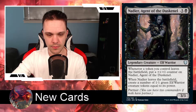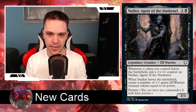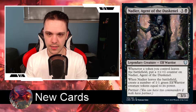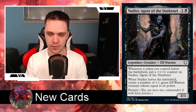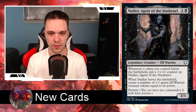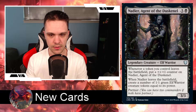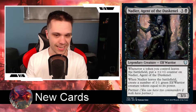Next up we have the black cards, and there's only three of them. First up we have Nadier, Agent of the Duskinnel. It's a six-drop black commander — 5 generic mana and 1 black, so six total. It's a legendary creature, Elf Warrior, with 3 power and 3 toughness. It says whenever a token you control leaves the battlefield, put a +1/+1 counter on Nadier. When Nadier leaves the battlefield, create a number of 1/1 green Elf Warrior creature tokens equal to its power, and it has partner.